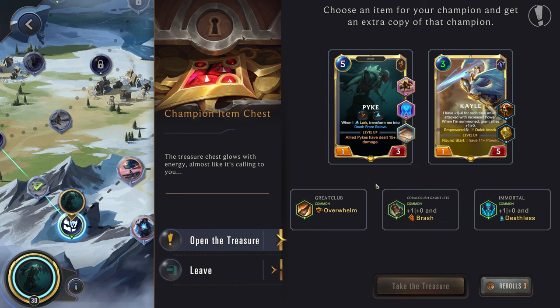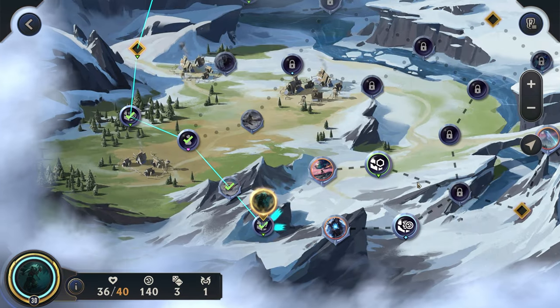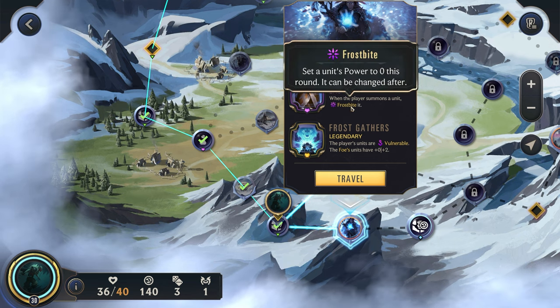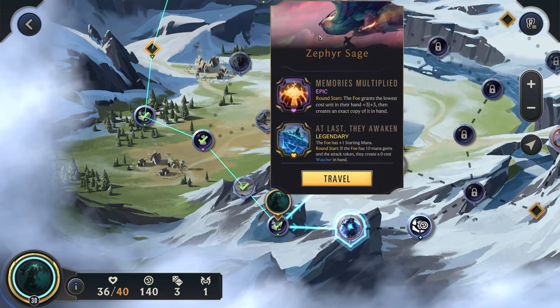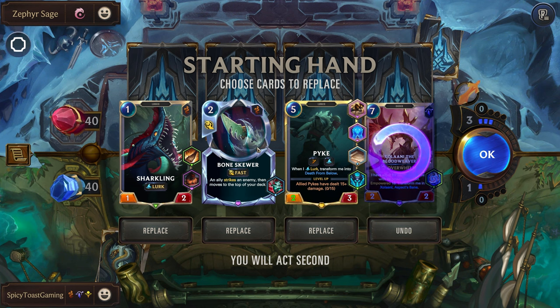Everything already has Overwhelm. Let's go ahead and give Pyke Deathless, I think. Alright, item chest, gold chest. Don't want to deal with Rhyme Tusk — that's really an annoying power, especially for our type of deck. So let's go up here for the Sage and 'At Last, They Awaken.' We'll reroll this, and I think we can hold on to the rest. The double attack is super nice to have.